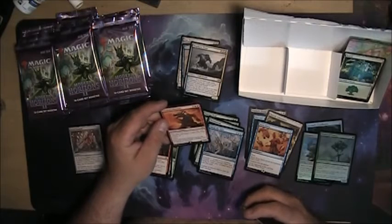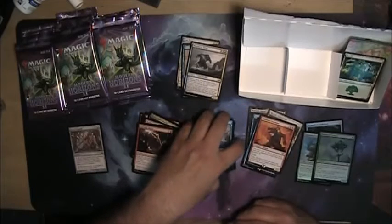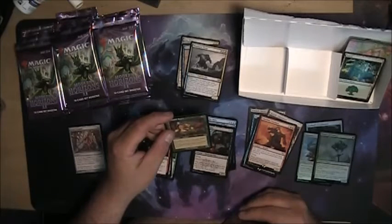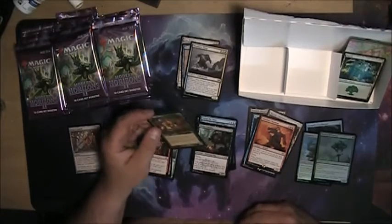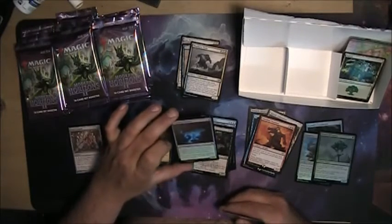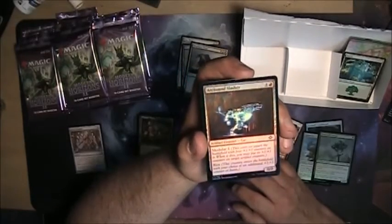Obsidian Charmaw — costs one less to cast for each land your opponent controls that could produce colorless. Five mana for a 5/4 flying — oh, it's a dragon, that's why. Destroy a non-basic land. It's a rare. Glimmer — no, it's not an old card, it's one of the new ones but it's in the old frame. It's like the opposite of Gilder Baron. Gilder Baron had a cuter costume — little dude dressed as a frog. The foiling in that one looks really cool. The blue underside of that critter comes out really nicely.